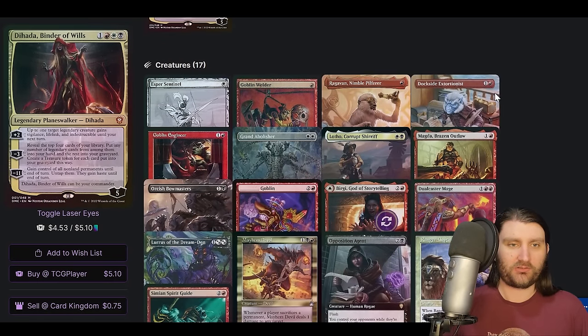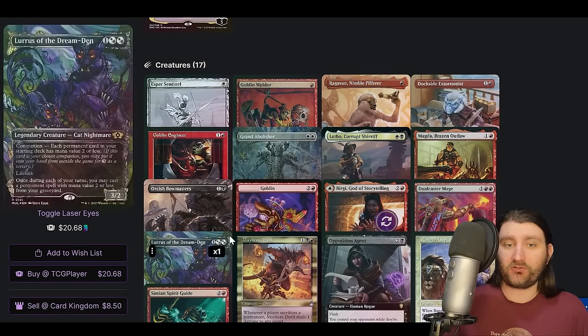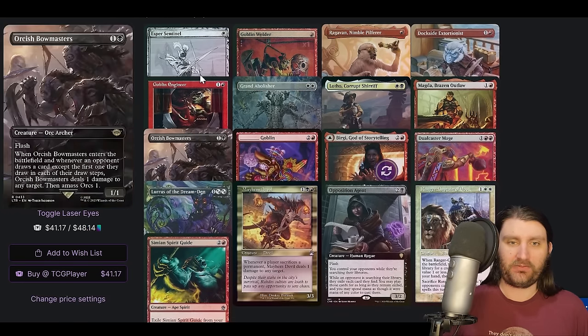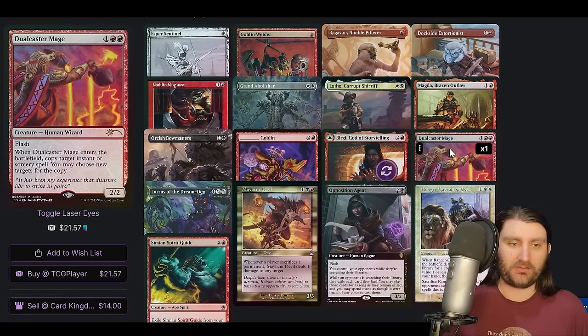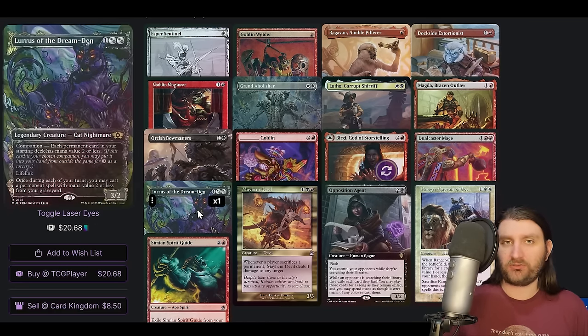Lines up with cards like Goblin Welder, Goblin Engineer — artifact synergy cards — Magda. Other things that stand out: Magda, we have the Goblin Engineer/Welder package. We are doing Dualcaster/Twin Flame it looks like. And we are doing Mayhem Devil loops potentially, or we just generate treasures and Mayhem Devil could just be a card we play to mess up the board. And then we got Lurus as a way to buy back some stuff, replay things from the graveyard — we're going to be doing a lot of that. And it's a legend, so if you minus Dahada and mill over something you like, Lurus can get that card and replay it. That can be really useful.